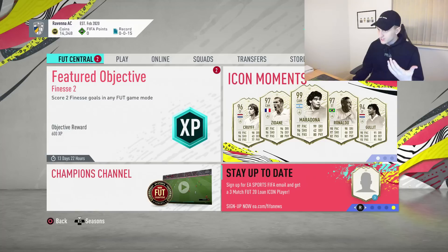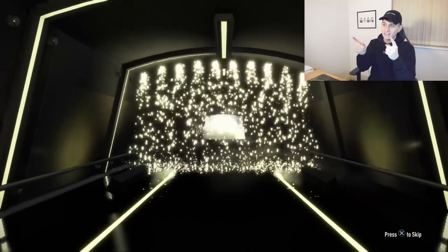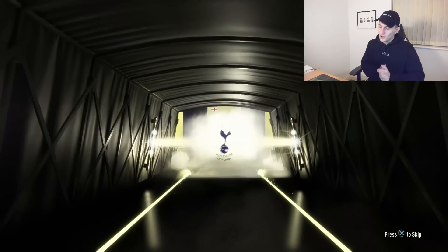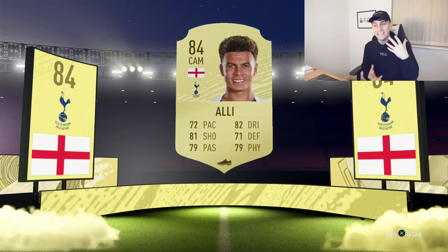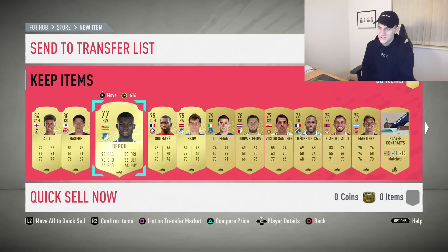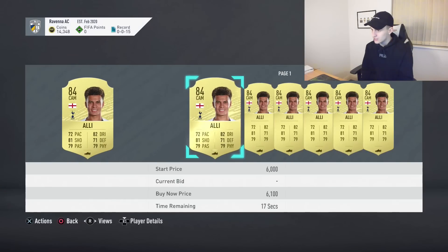We've got Mbappe, and Icon Moments as well. Let's get into this first mega pack. Our pack is opening - fingers crossed we get something decent. Centre-attacking mid - Dele Alli. So we start off with Dele Alli, 84-rated. It could definitely be worse, though it could always be better. He should go for something. We've also got Hasebi, Bebu, Skov, Coleman. I'll take Canali. Let's see how much he's going for - looks like only around 4K, which isn't really too good.